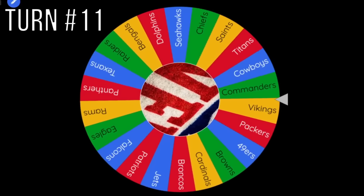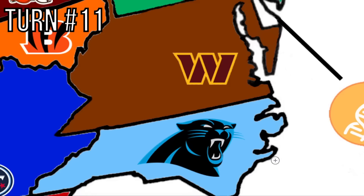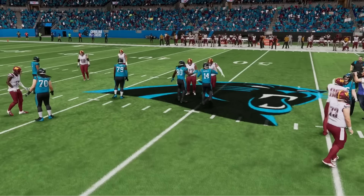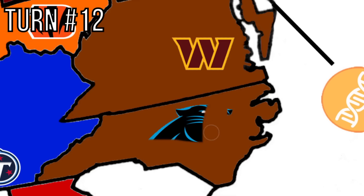The Commanders are selected again — how many times has this team been selected? They're going south and running into the Carolina Panthers. Lamar Jackson is starting his run with the Commanders and beats the Panthers. They take their best player, Brian Burns, at 85 overall. The Panthers are out, and this ugly brown color is starting to take over the East Coast.